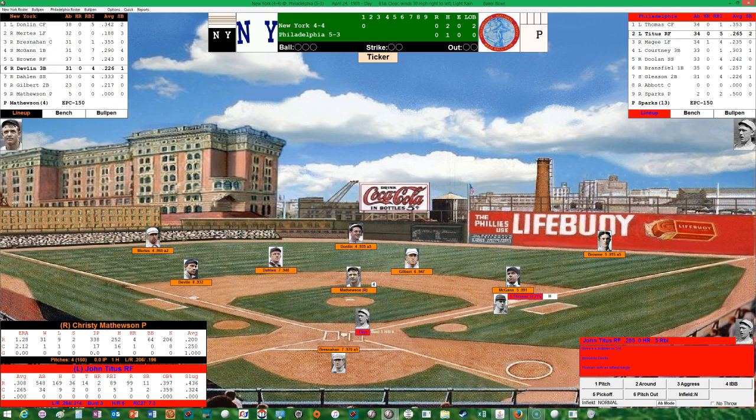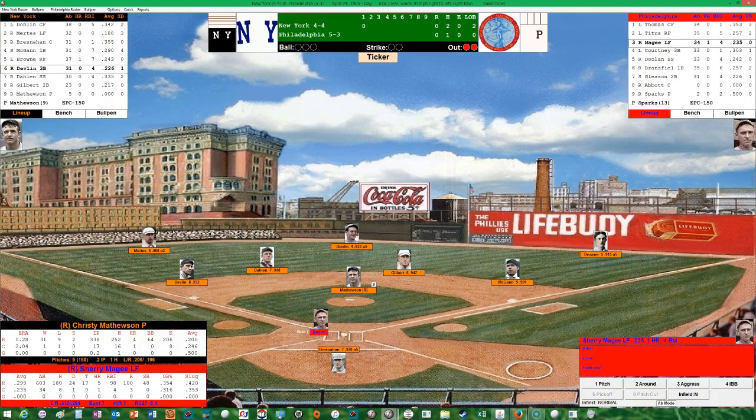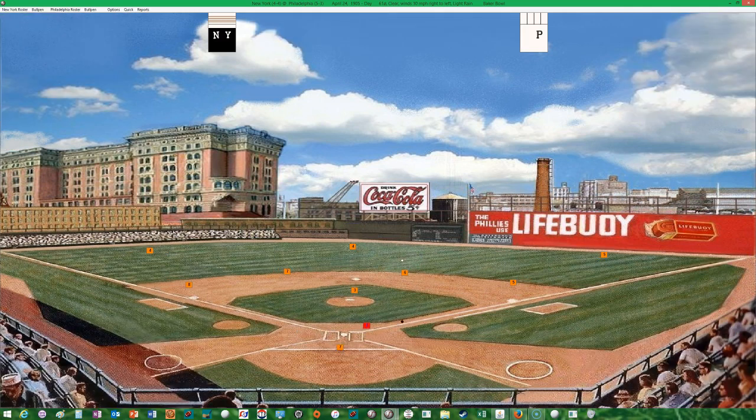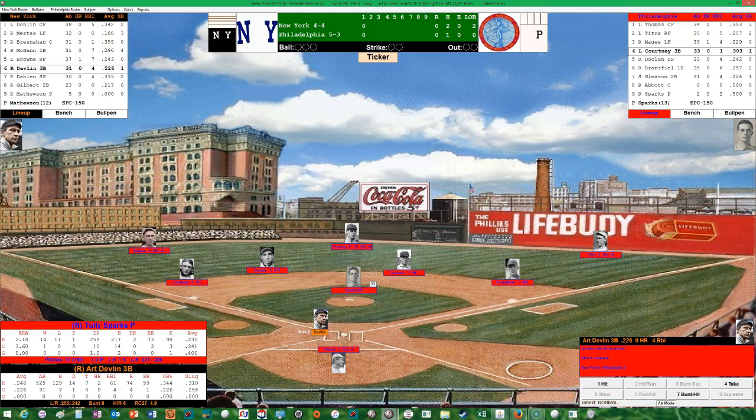John Titus up now, hitting .265 with five runs batted in, two stolen bases. Thomas gets his lead, Mathewson delivers — looks like a 6-4-3 double play. Dahlen to Gilbert to McGann, and the base runner is erased. Sherry McGee up now, hitting .235 with a homer and four runs batted in. He hits one deep to right and Brown makes the catch to retire the side. After one, no score.